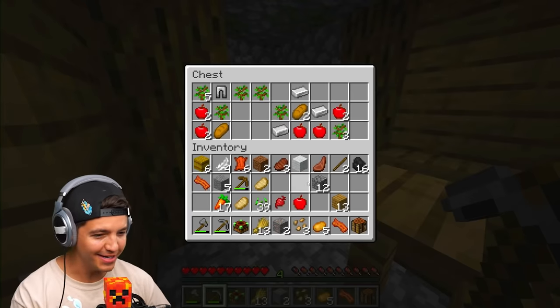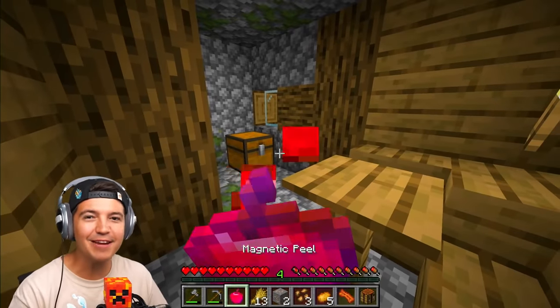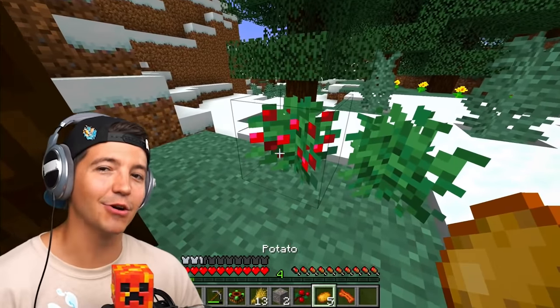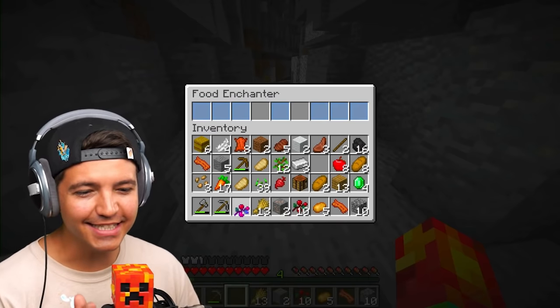We only need one apple, that's all we need. Because when you enchant the apple, you get the magnetic peels. When you eat this bad boy, everything from chests nearby is just deposited into your inventory. Sweet berries aren't useful in regular Minecraft, but they are today. When you enchant these, you get seek berries.